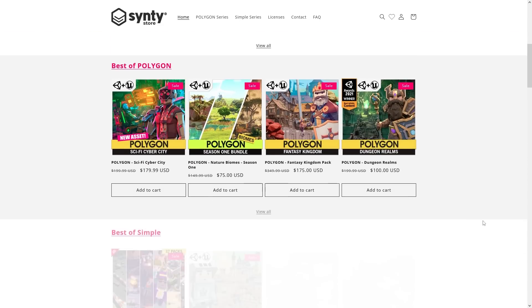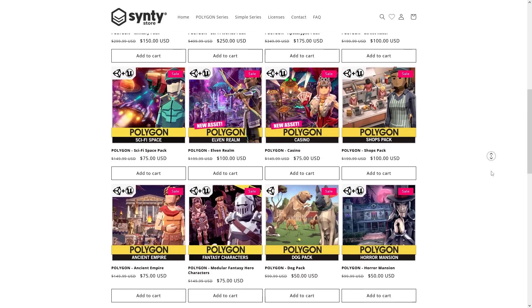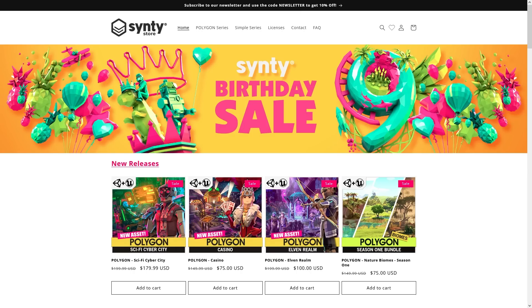So as you can see, tons of variety at every price point. Go ahead and browse the store to see if there's anything that would fit whatever project you're currently working on, or see if any of these packs inspire you to build something. The link in the description is an affiliate link, so if you pick up anything through there it's the same price for you and I get a nice commission. Alright, check out the sale — thanks for watching and I'll see you next time.